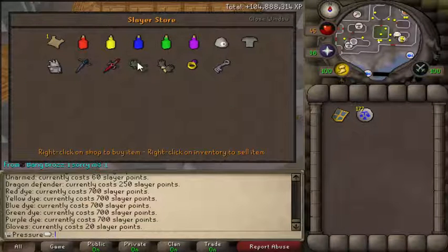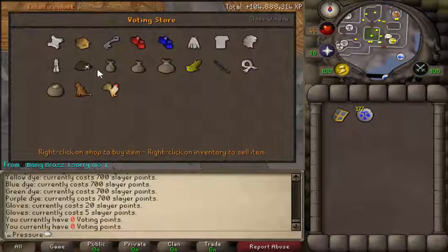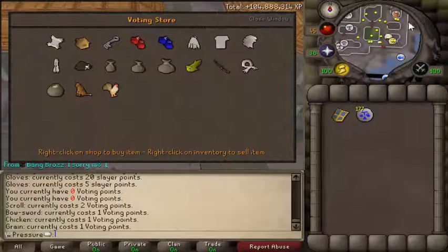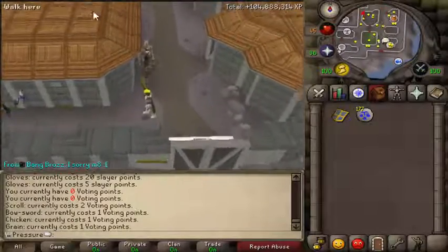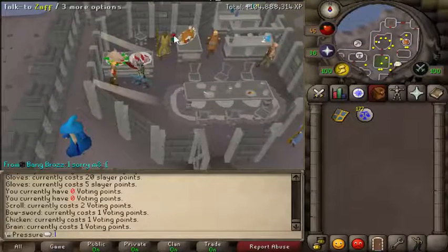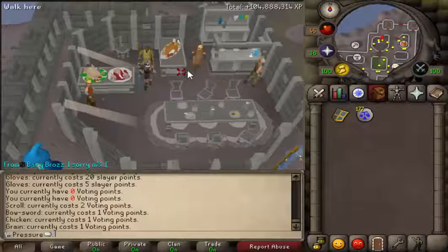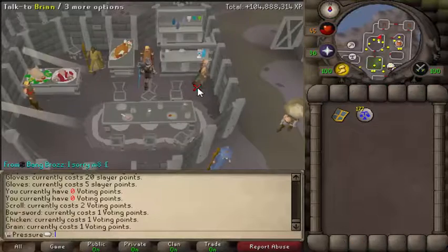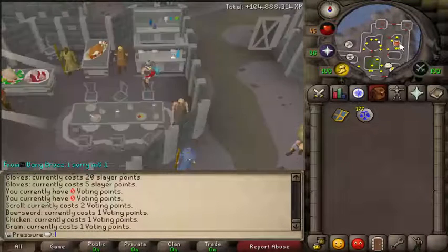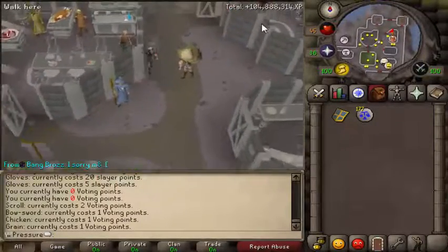For voting, you can get double XP scrolls per vote, bow sword, chicken, grain bags, and stuff like that. Up here we have your basic shops — range, mage, melee, basic pots and food, and basic pure stuff.